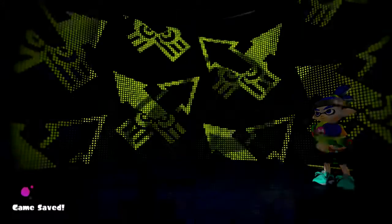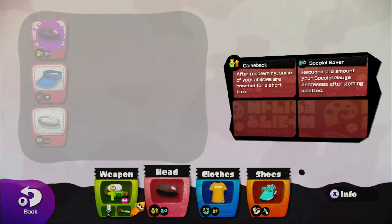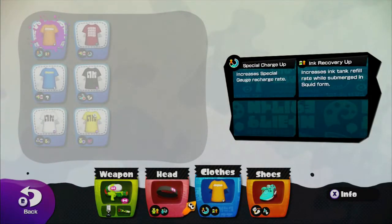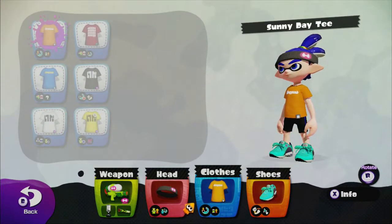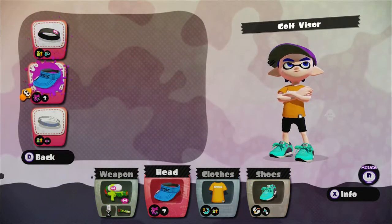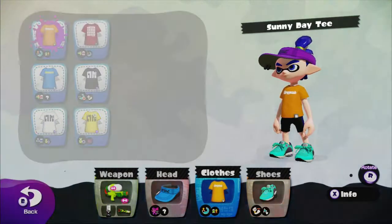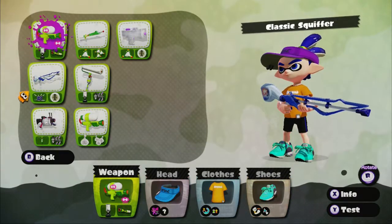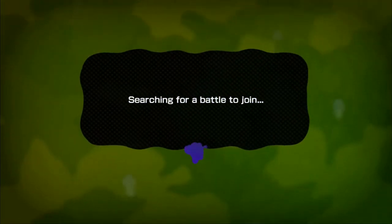I'm going to quit out and take a look at those. Right, so my equipment is: special saver, ink recovery up, and bomb range up. I think what I'm going to do is switch to this hat and see if I can get the extra ability on that one. I might try out a different weapon as well — let's see what we've got. I think we're going to have a go at this, and then switch to the 52 Gal towards the end of the video. I think we can easily do two matches with each — that should be a nice amount of time.